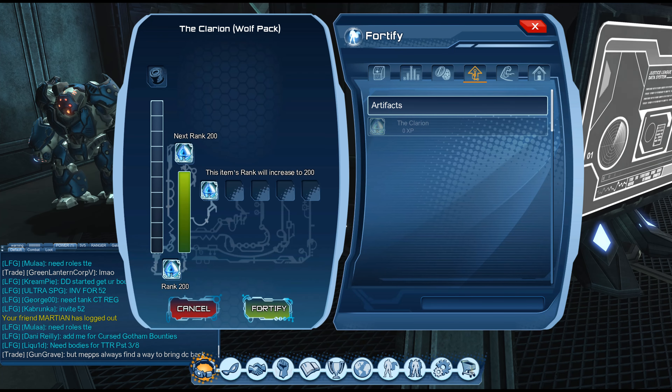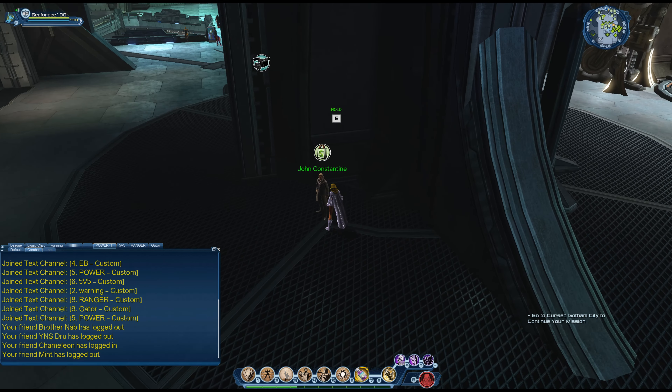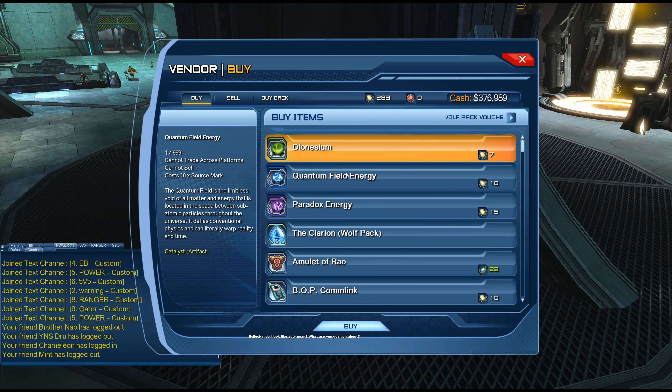Now we are back. To use the said artifact — which was a Clarion artifact — all you do is go back to John Constantine. And here we have the Clarion wolf pack voucher, just click the buy button. You can do this on every single toon.